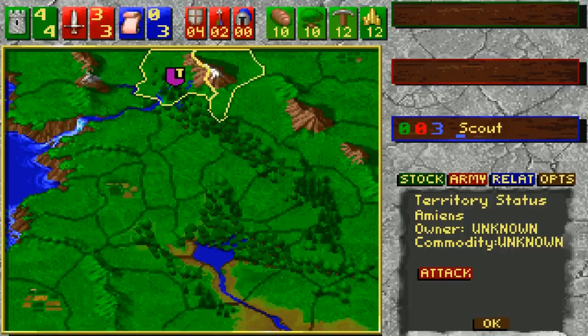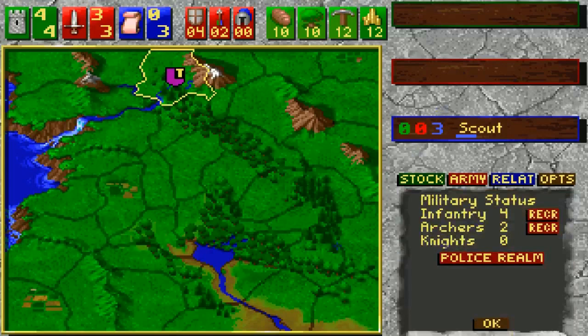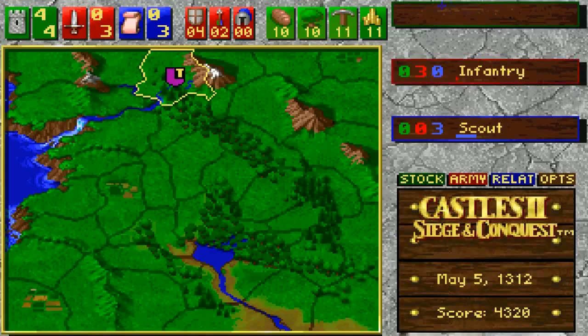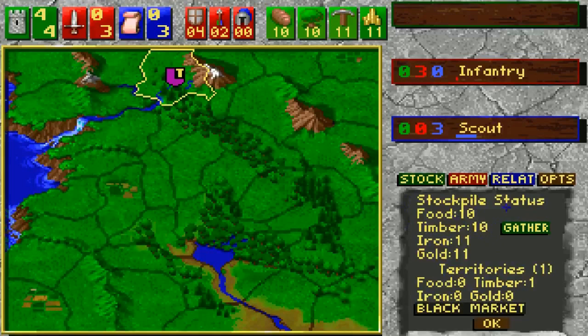Let's start with Army — this is where you recruit some soldiers. I am going to recruit some infantry, and you use the military task cards to do that. Then we can choose Stock, which is basically where you gather stuff — whatever commodity you have in that particular area. Whenever you conquer something, you might find gold, iron, or maybe food in it, so that way you can gather more.